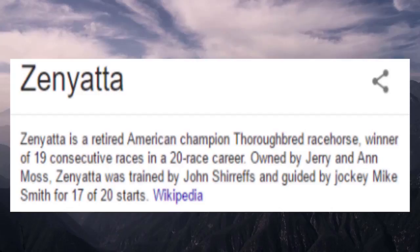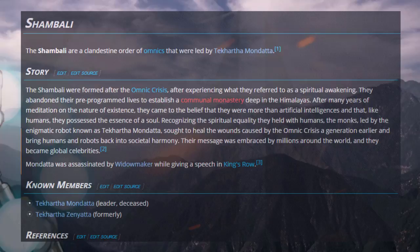Zenyatta was a very famous racehorse. Zenyatta is a robot guy who is a member of the Shambali, Overwatch's very own resident Buddhist faction, led by this guy.